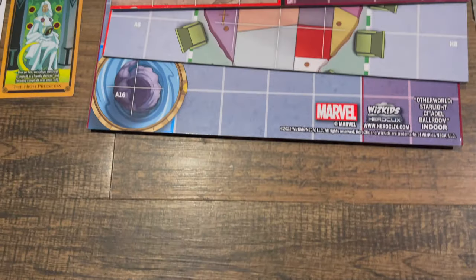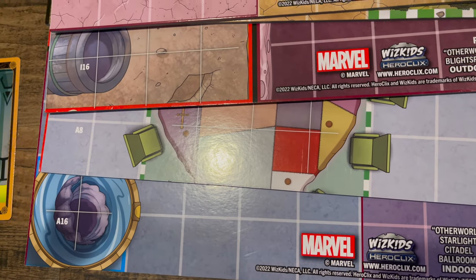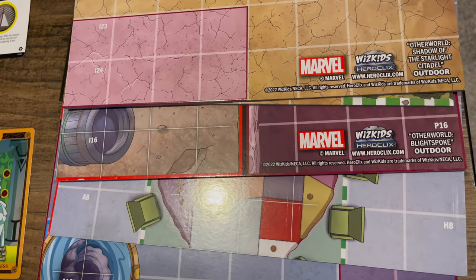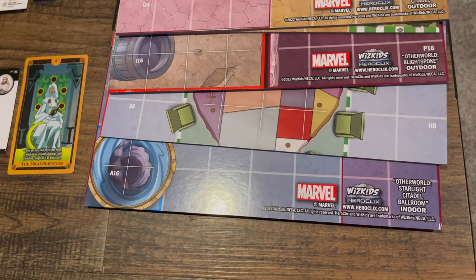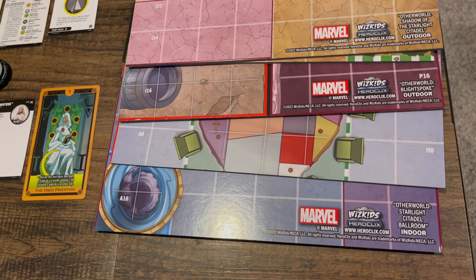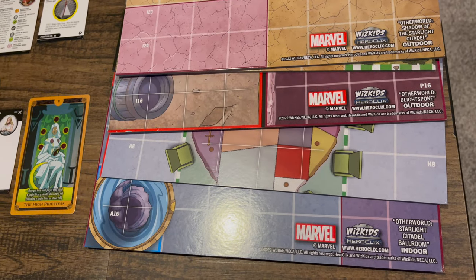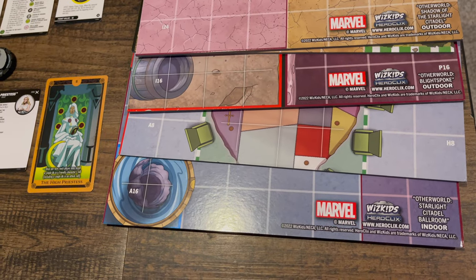In the minigame, we've got Otherworld Starlight Citadel, Otherworld Blightspoke Outdoor, and Otherworld Shadow of the Starlight Citadel Outdoor. This is a little different — we have one six-tile map, one four-tile map, and one two-tile map. Probably only the six-tile one will be Modern Legal. In the minigame characters, you've got your standard dials and more complex dials — nothing too much of a standout, as that's been shown in a couple of other unboxings.